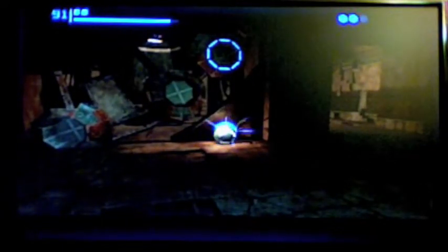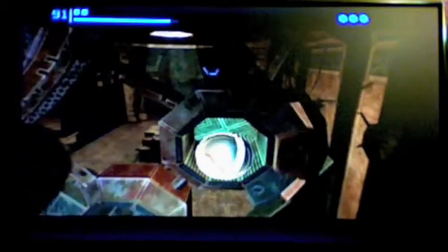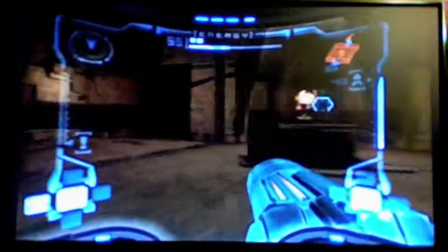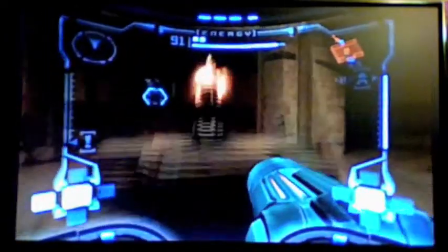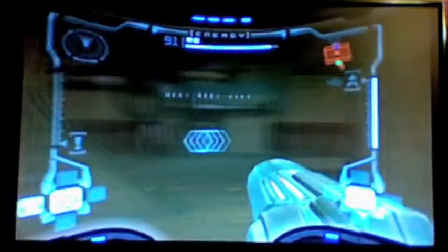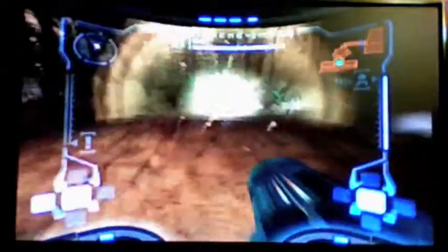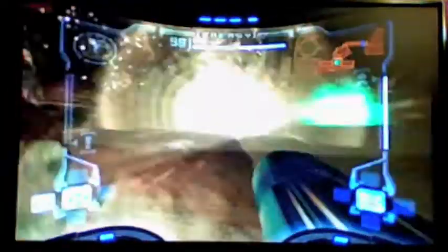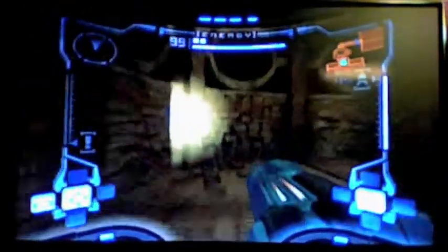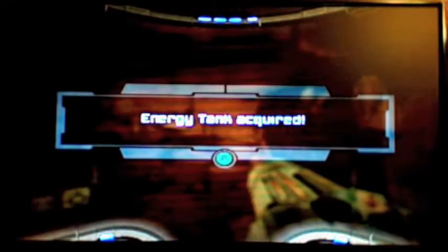You have to do a double bomb jump. I guess I have to calm down pretty well. So with all three of those... Here is item number 15. The charge beam has a bit of an area effect — not that much, but I can get this energy tank now. I forgot it was that one. Alright, item number 16.